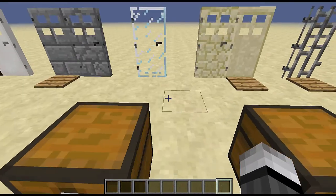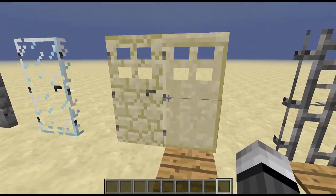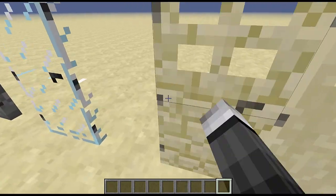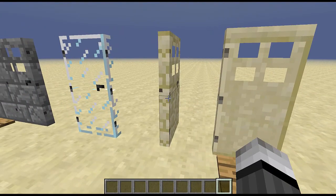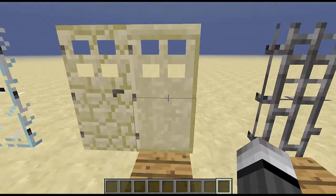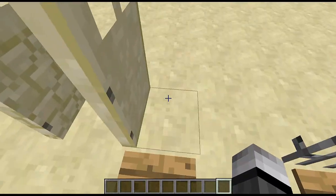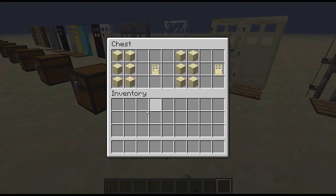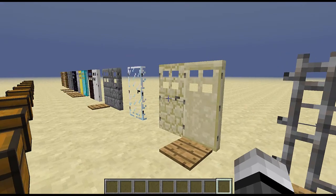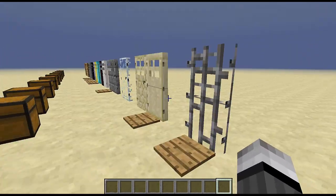Next up are the sandstone and the smooth sandstone doors. The regular sandstone you can punch open — it does not require redstone — but the smooth sandstone does require a redstone signal. They are crafted just as you would think.